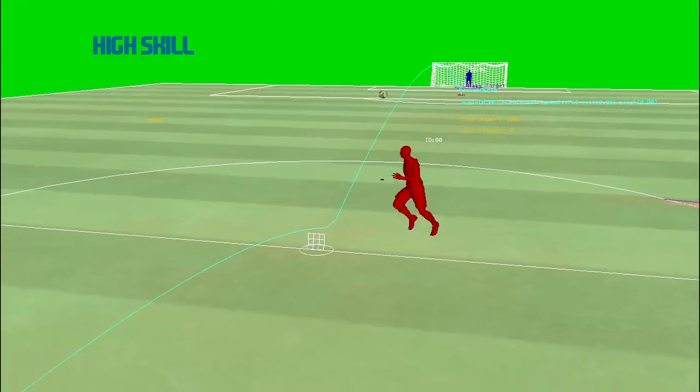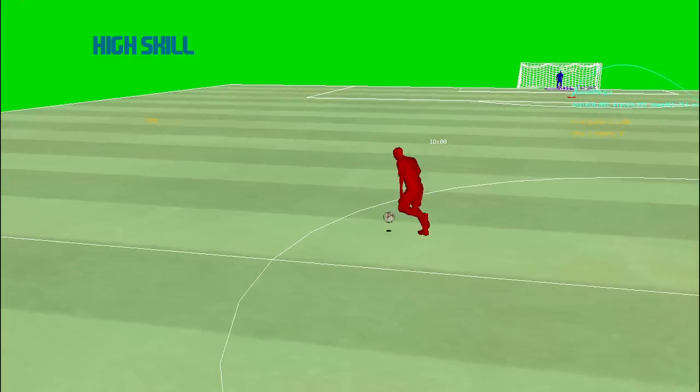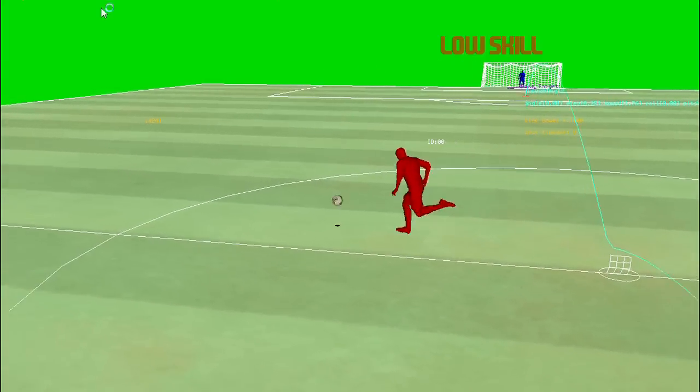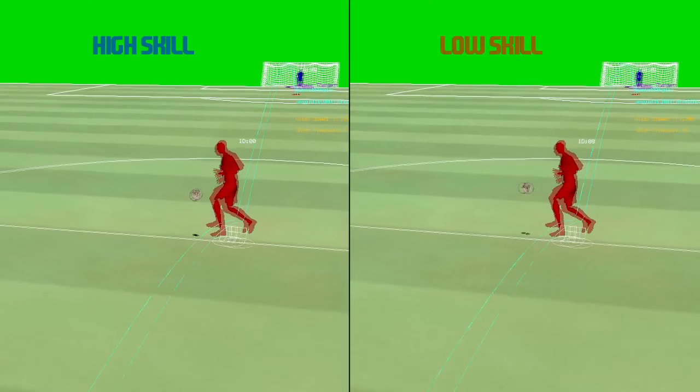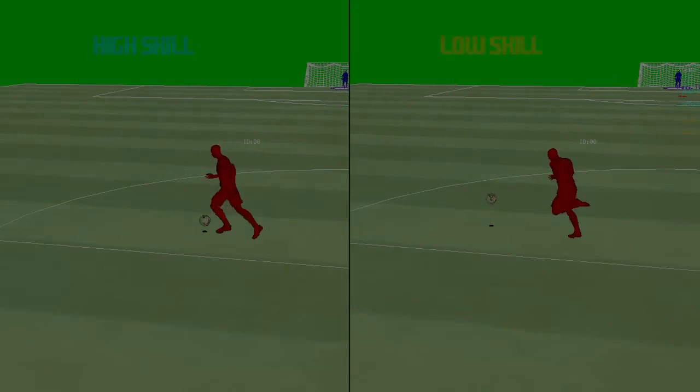Next I have a video to demonstrate one of the personality changes that we have made in the ball control system. Here you can see how high skilled and low skilled players deal with a difficult lofted pass. The high skilled player has better ball control and is thus able to get the ball under control earlier.